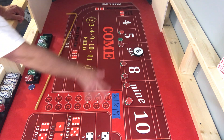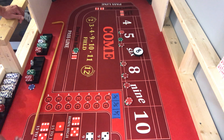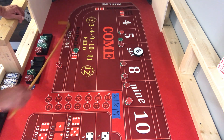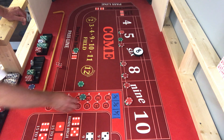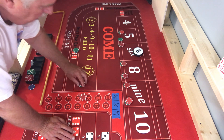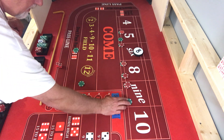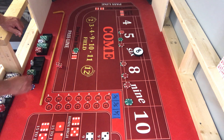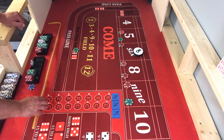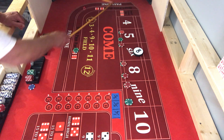Going back to the six. I didn't put my don't pass up there, but we all know I was supposed to have one up there. We are in major overtime. There's an eight — eight is going to pay 35. Both of them are going to press up — that's going to make that one go to 50. The only hope this don't pass has is to smoke a whole bunch of nines. There's a four. There's a seven out.